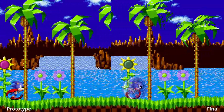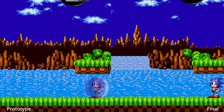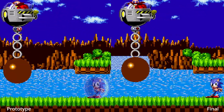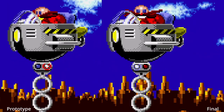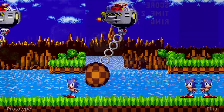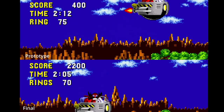Being the flagship level of the game, Green Hill is perhaps unsurprisingly the most complete. It's the only level with a boss battle. Eggman does not yet have his laughing animation that plays when he enters the arena or when Sonic takes damage. The light underneath the Eggmobile doesn't flash yet. And once defeated, he will fly away much faster, and his music will keep playing.